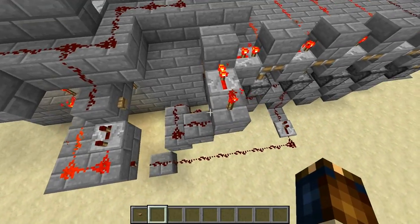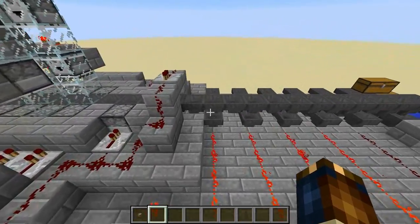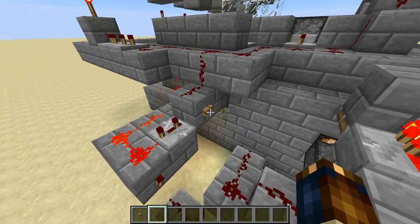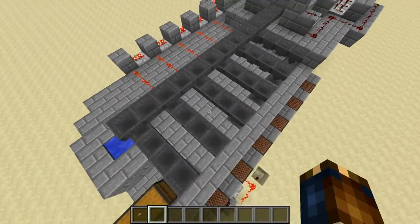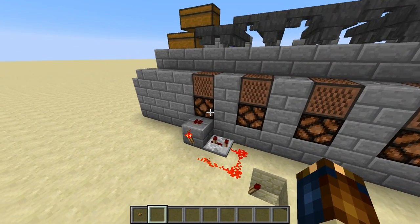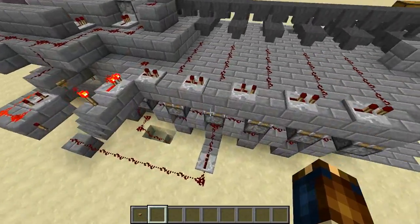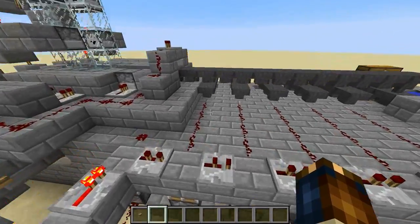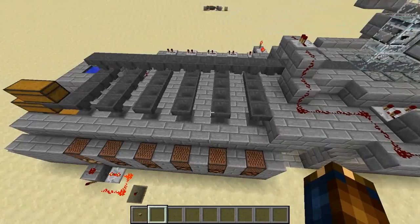So this signal comes up here, turns this torch off, and allows all these pistons to go down, allowing the item to go back into that first hopper. We'll press the button here to simulate a main ingredient button press — it lights that up, the ingredients come down this hopper line, they show up here, that triggers this pulse, and then all the pistons have retracted. Now the item can show up in this first brewing stand again.